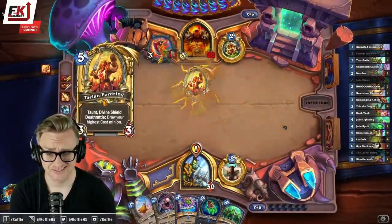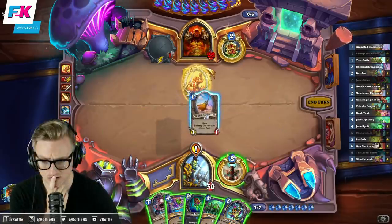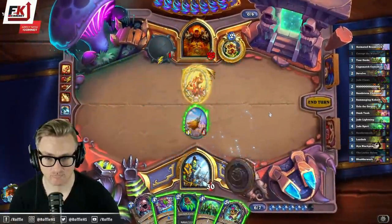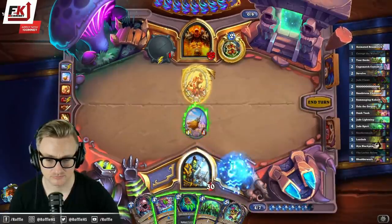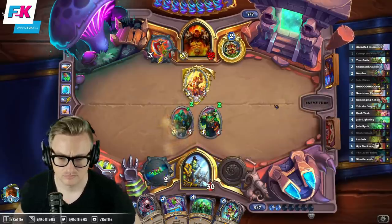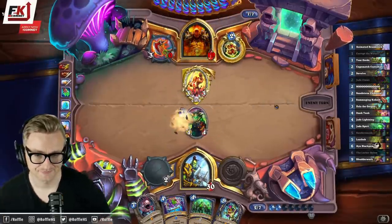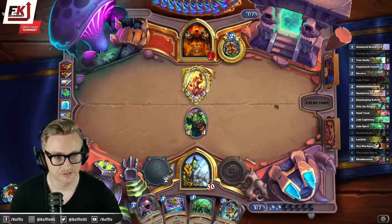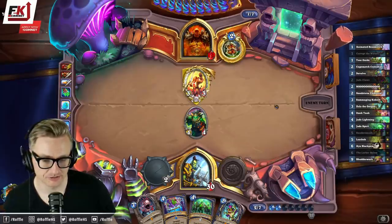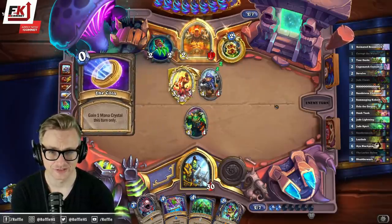It looks like N'Zoth, so I want to hold on the Mutanus. It looks like it's just N'Zoth the Dead Man's Hand Warrior — maybe with a small Frenzy package with the new Turtle.